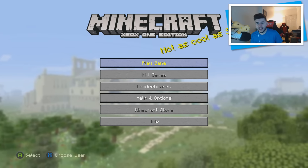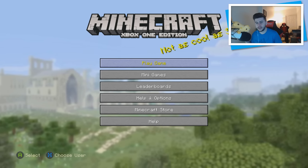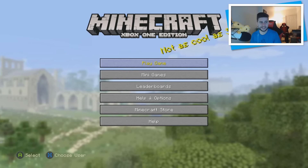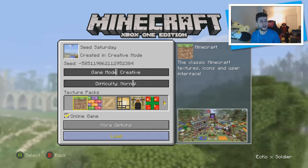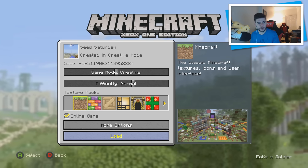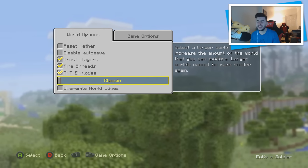I'm not going to show you guys where the stronghold is, but literally everywhere you go in this seed there is a village, and the majority of these villages do have blacksmiths. Blacksmiths are useful because it means free loot. The seed is exactly what he posted in the comment section — it's 5851190621295238 — and as you can see I'm using a classic world. You can extend if you want to.